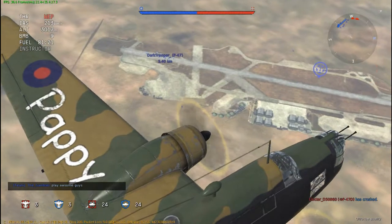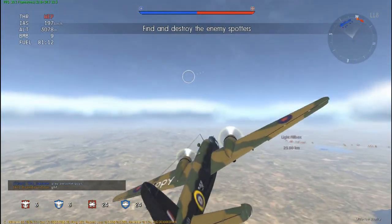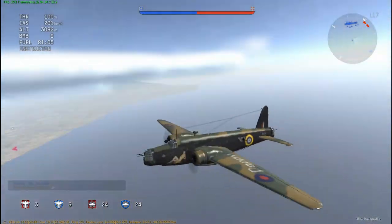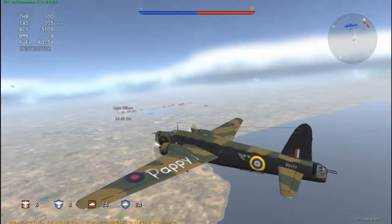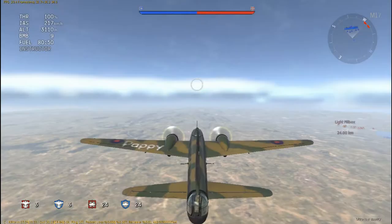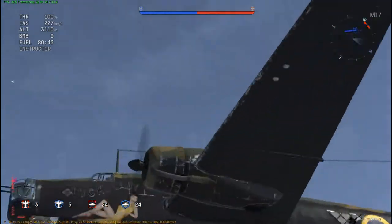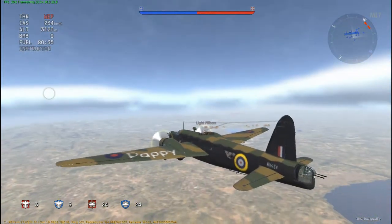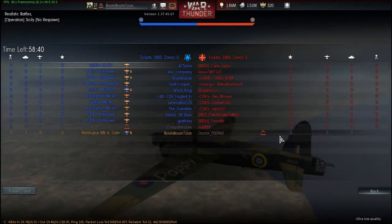In realistic battle, this thing handles like a hippopotamus on LSD. The flight model seems a bit wrong - even if you don't touch the controls the wings tilt left and right and the rudder never settles. It may be down to the flight model being broken, or perhaps because not many people fly bombers in realistic it hasn't been fixed. Or maybe because it's a large bomber going at low speed - around 200 km/h - wind would affect it and make it hard to control.